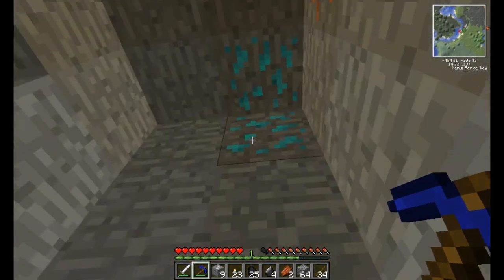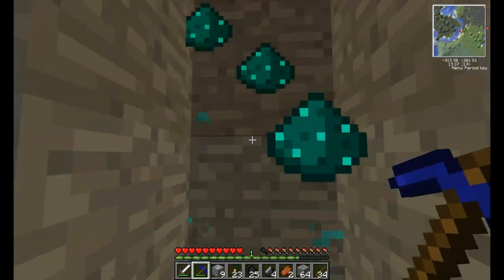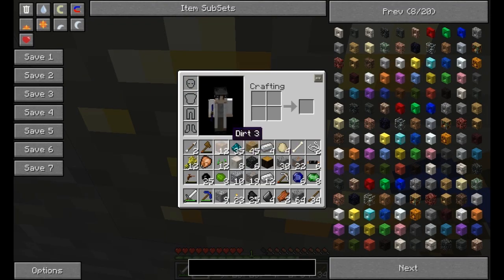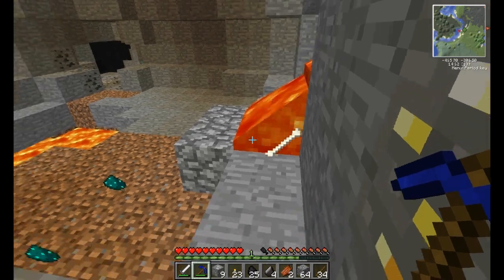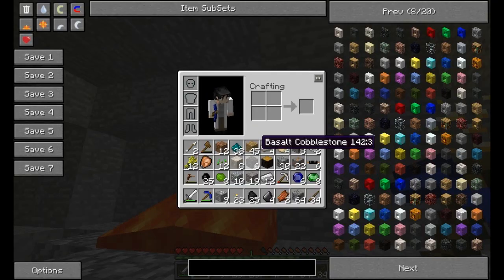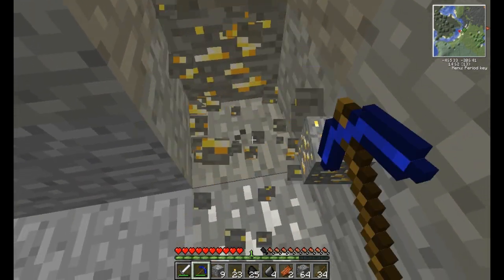Get rid of that. Gonna get some Niccolite, because that'll come in handy later on. I wish it were something else — something like diamonds, but oh well. Let's get rid of the basalt. We don't need that, we've got a huge source upstairs.